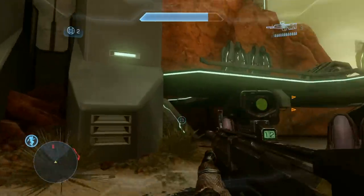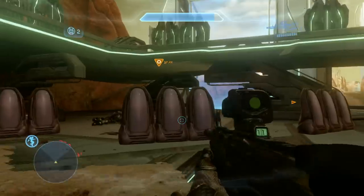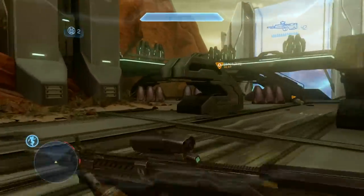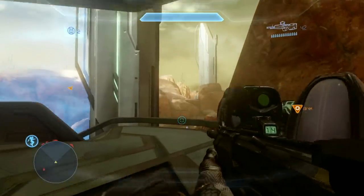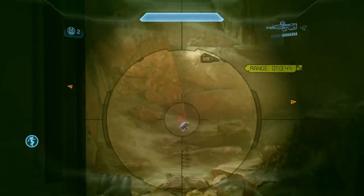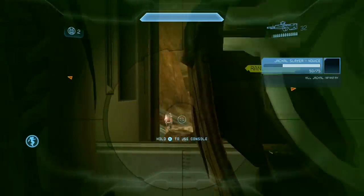Take it slow. A couple more grunts to my left, and an elite. At this range and he's on his own, going to use the plasma pistol. Getting a bit low. Now as you can see my maximum ammo is 42 spare rounds there - that's why I like to have the ammo perk. Here you can see some of the enemies before you deactivate this shield, so I like to take them out in advance. Don't have to think about them later - why not?